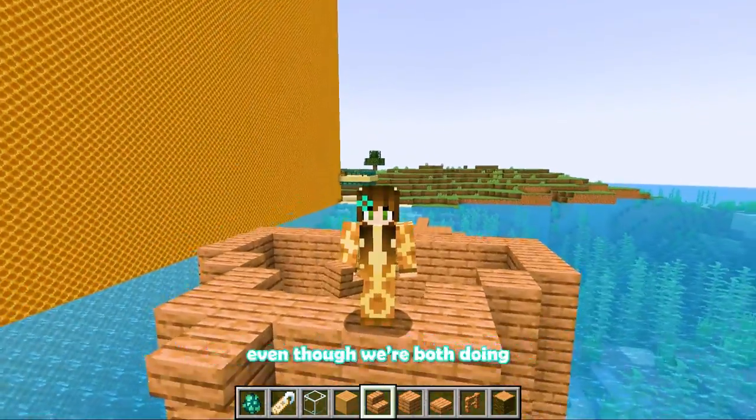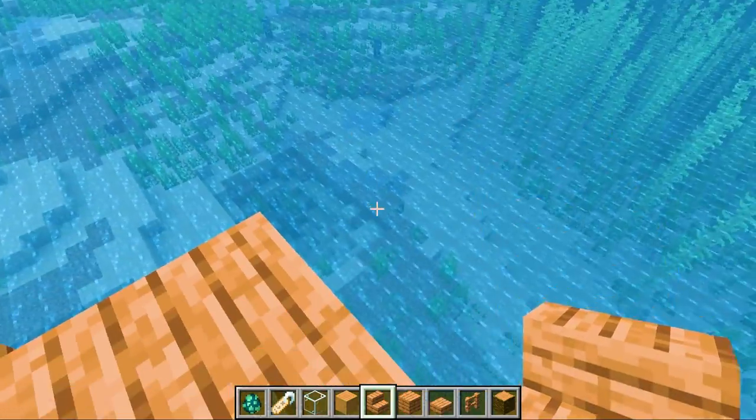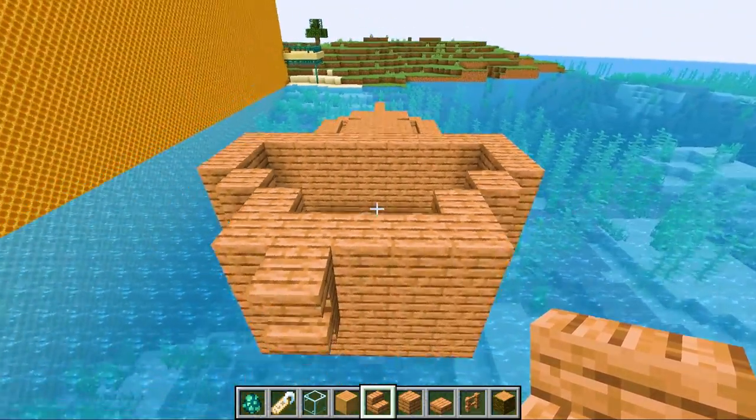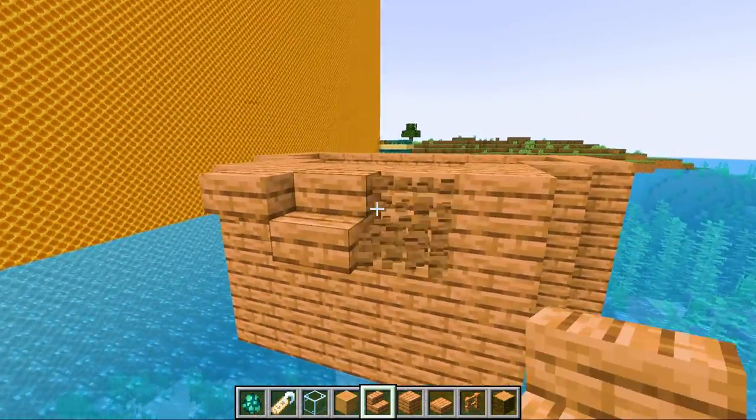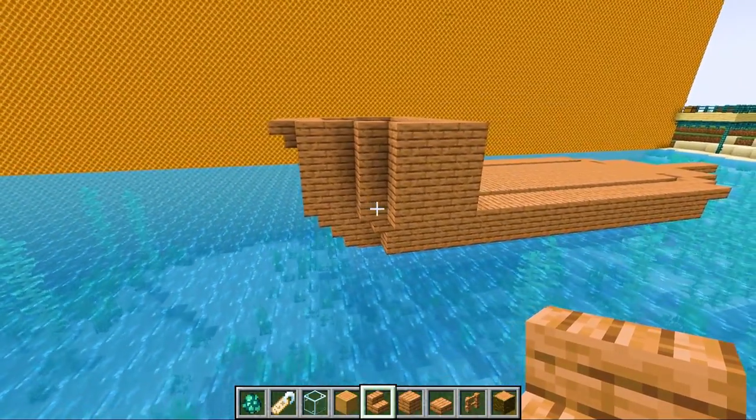You can't just back out even though we're both doing pirate themes. I'm in trouble. So we're both doing pirate ships, which means I need to make my pirate ship better than Shadow's. But Shadow's an engineer, so he knows how to build stuff.